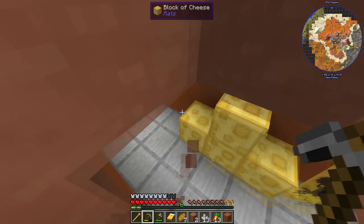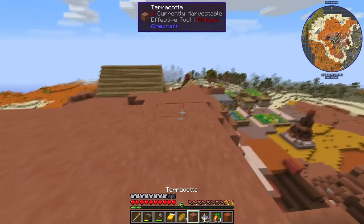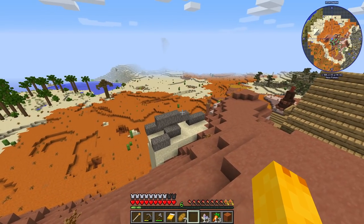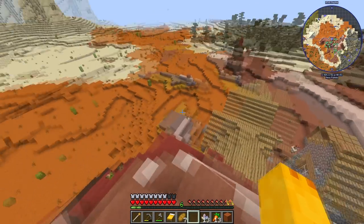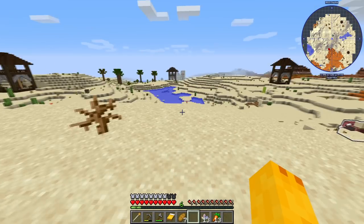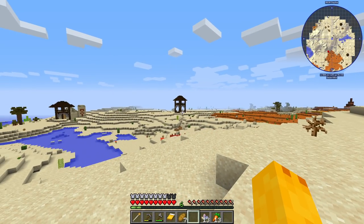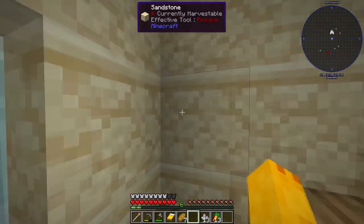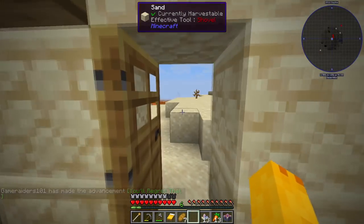No rats in this village either — you're kidding me. I made a world before that was supposed to be episode two, regenerated it, and there were rats in that world. Now in the world I actually want to keep, there are no damn rats anywhere. We found another wizard tower — please let there be a summoner spell. Also, why are the blocks moving? I can see why now with all these towers and natural structures everywhere. This is one of my favorite things about having mods — you get to see all this crazy stuff.